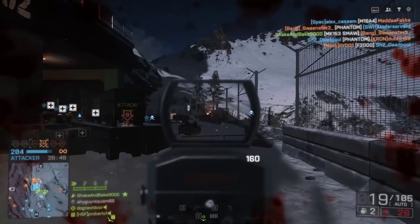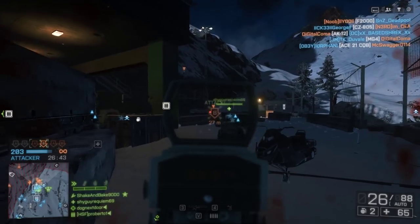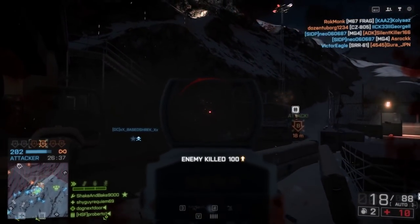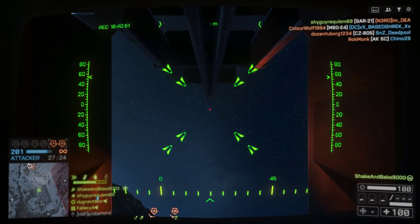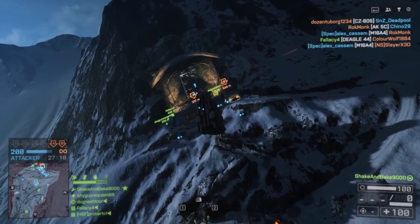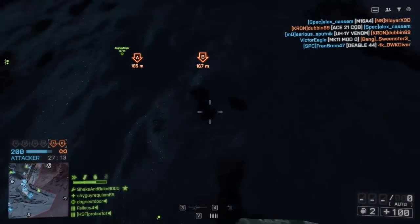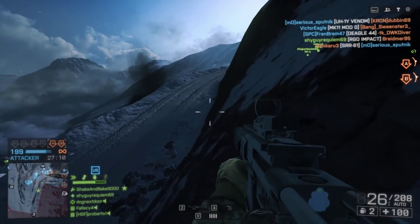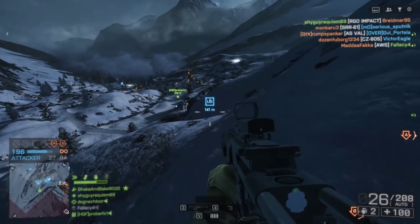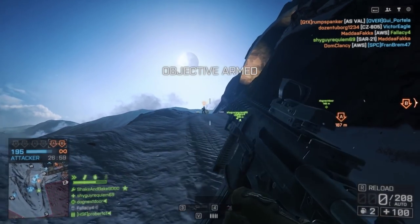Hangar 21 really does shine as a map in the Rush game mode. It's not that great in Conquest — too open, the layout doesn't make a lot of sense — but in Rush, you're constantly pushing up the side of this hill, which is really cool both offensively and defensively. Offensively, you're always looking up at enemies towering above you shooting down, darting between cover working your way up the mountain. Defensively, you feel like you've got an awesome fortress, looking down at enemies trying to come up. It's a really enjoyable Rush map.